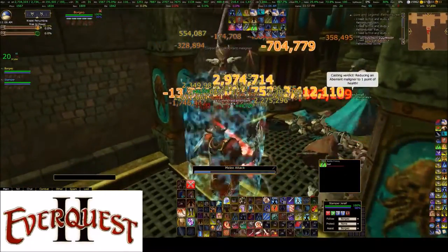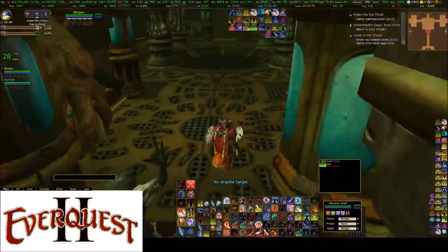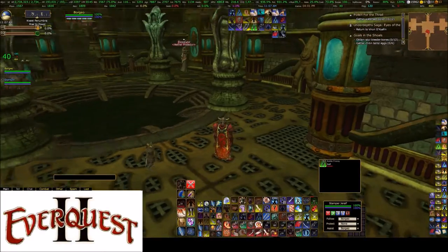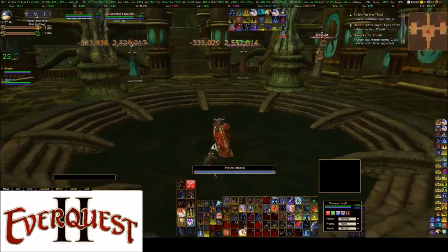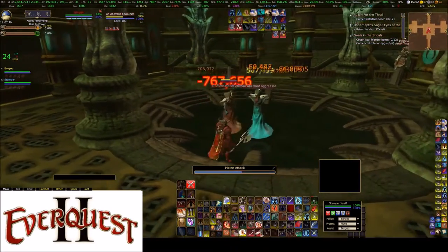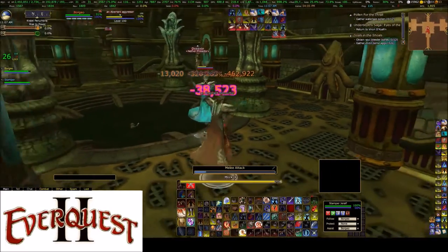First boss is in this room. This is a fairly quick instance, once you know what you're doing - as always with these instances, once you know what you're doing. Let's see what that damage is called - it is called Detonation. Detonation is a knockback and hurts your merc, does about 300k damage. So we're going to pull the trash separately to get rid of them so we can just focus on what the boss does. On this first boss I believe it's just Detonation - he just casts it constantly.